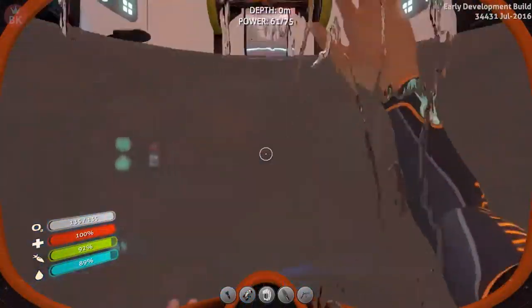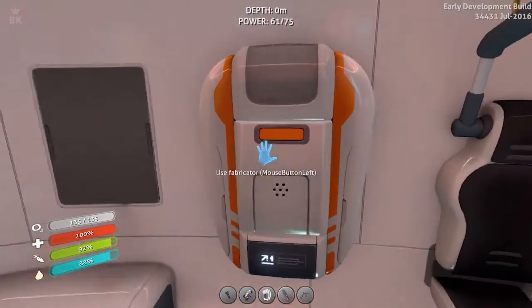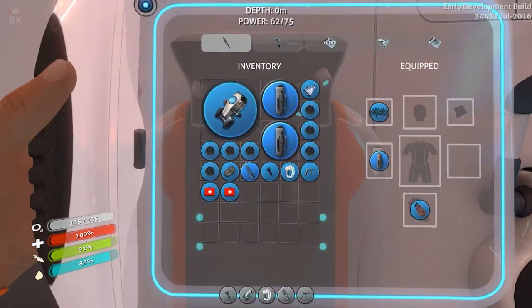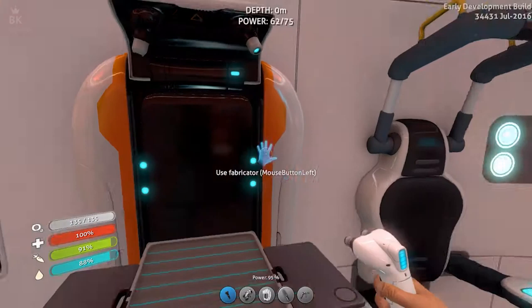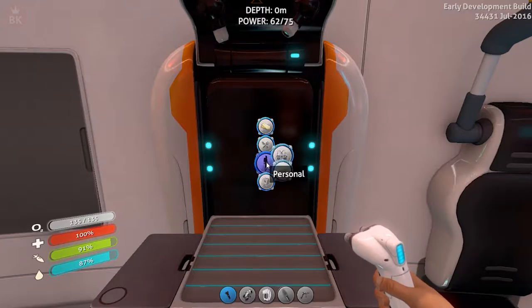Now we need a rest, so let's go back to the pod over there — get a battery, get the other things, and then we're good to go so we can start building from the base and not the pod. We need — wait, let me just quickly check.